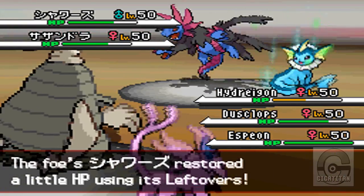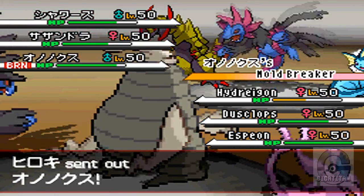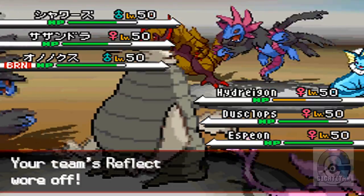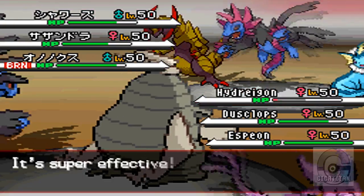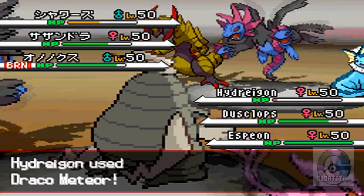Vaporeon's just doing the basic strategy of any Vaporeon, just trying to heal itself. They send their Haxorus back out, but by this point he's not as effective. He did break my screens, but at least his damage output is a lot worse than it was before.